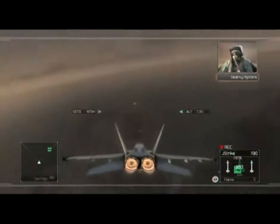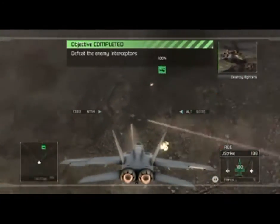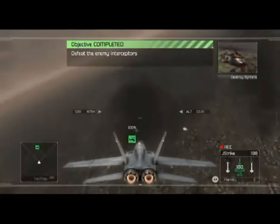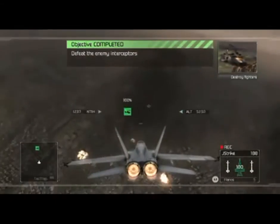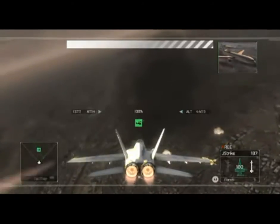Citadel, on the Ghost airborne. Ghost lead, this is Hawk's Flight. What's your status? We're clear, Hawk's Flight. Thanks for the rescue. We won't forget this, I promise you. This is Citadel. My scopes are clear. Blackhawk 5 is exiting the zone now.